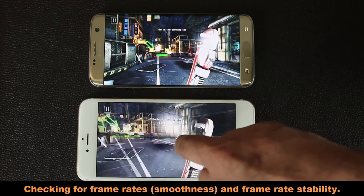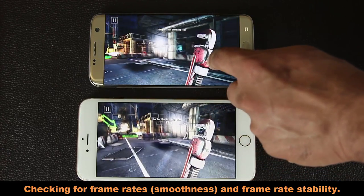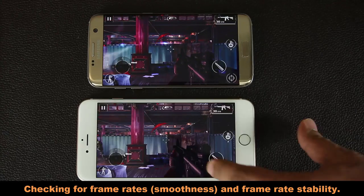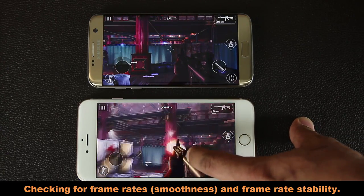Nothing on the iPhone — it's silky smooth, super fast, not a single dropped frame. The Samsung S7 Edge is also smooth and silky, but there is an occasional frame rate drop. Not too much, but it is there.